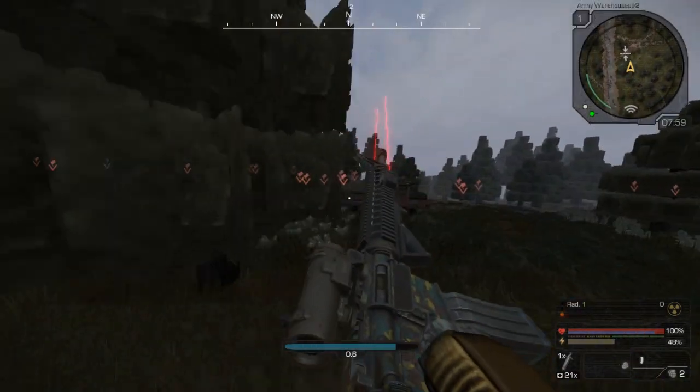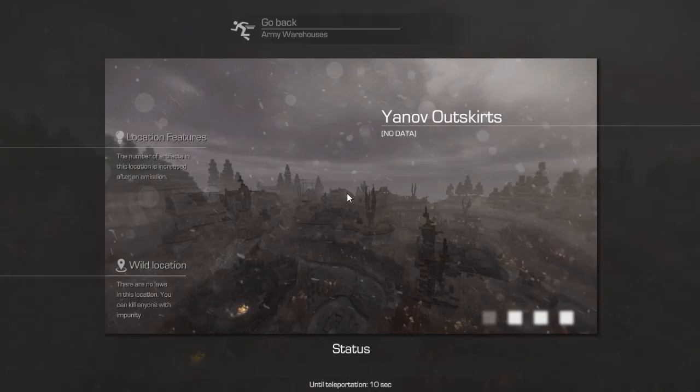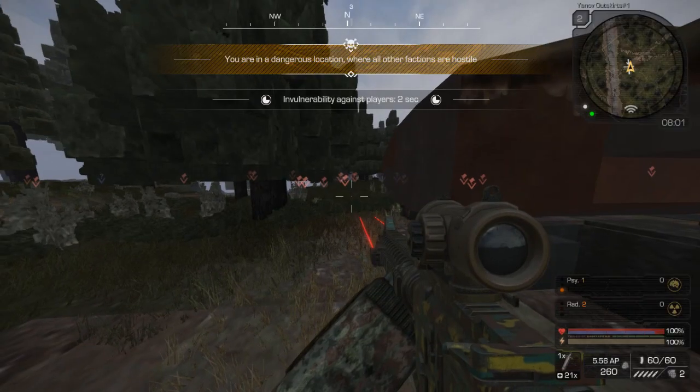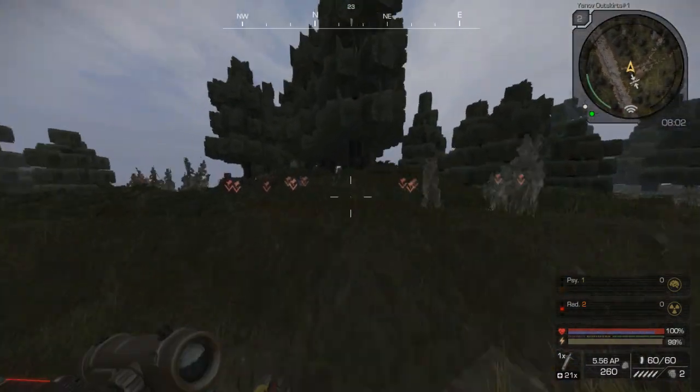Going into new territory, it's important to know which kind of dangers you're gonna encounter around. So, why don't you come with me and let me show you the types of radiation that Yanov Outskirts has, where they are located, and how to avoid them. That will save you a lot of time and some headaches.